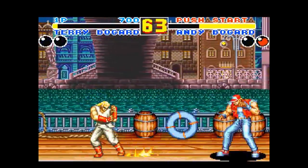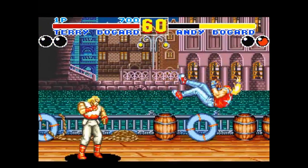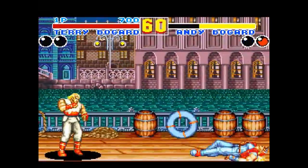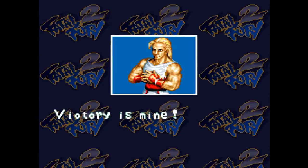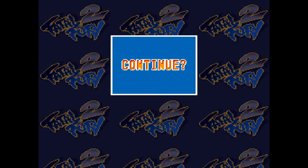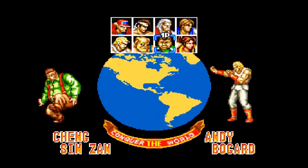The SNES and Genesis versions were published by Takara, while the X68000 version, released only in Japan, was published by Magical Company. All three versions allow you to control four boss characters via their own respective codes. The PC Engine version was published by Hudson Soft and required an Arcade Card add-on. In the Japanese version, Hori Electric released a special controller called the Fatal Fury 2 Commander, which has the power and super-power moves of all the game's playable characters programmed so they can be triggered with a single button — well, that's cheating.